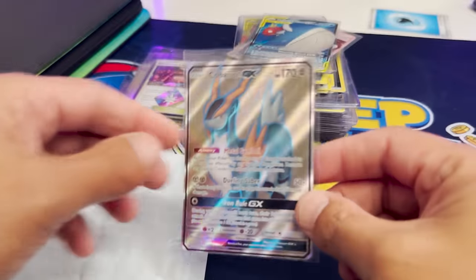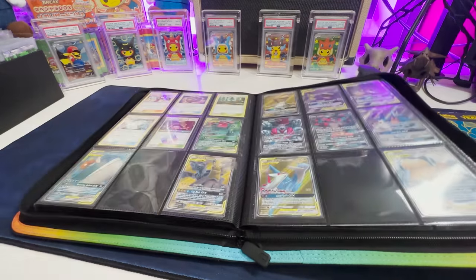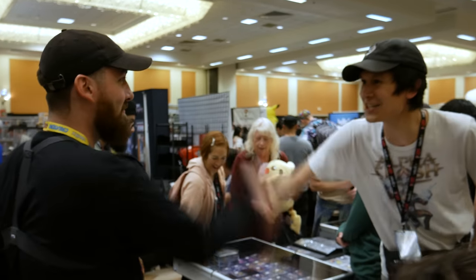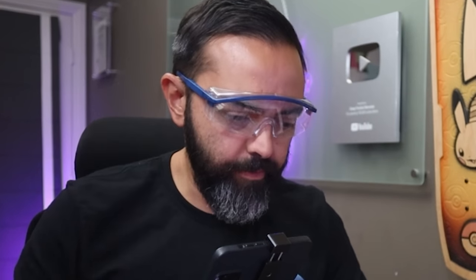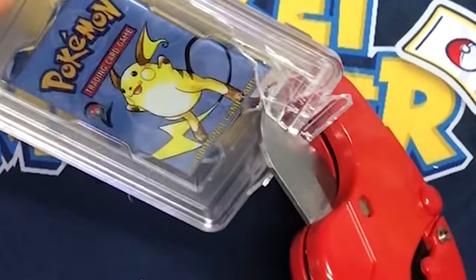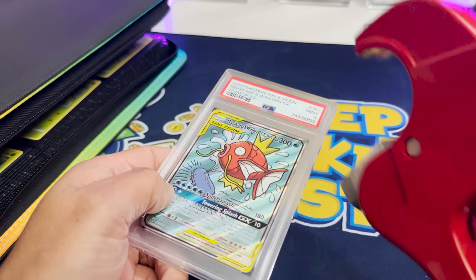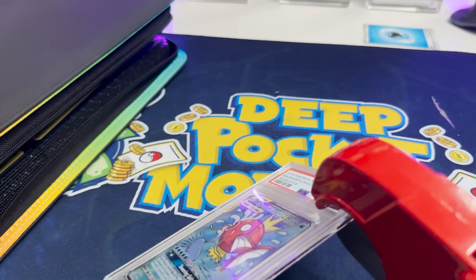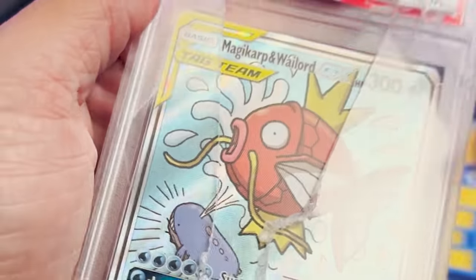After 30 amazing minutes of opening everything, we were left with just two cards — one of them being the graded Magikarp Wailord alternate art that Radar picked up at the start of this challenge almost two months ago. Time to crack it open. Cracking slabs is something I'm not great at and I'm quite afraid of — I'm remembering a video I once did before. The most important thing is that I don't damage the card. And now all we have left is the Latias Latios alternate art.